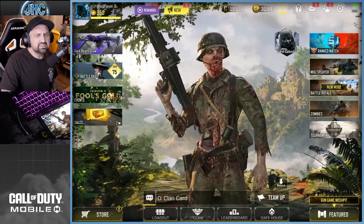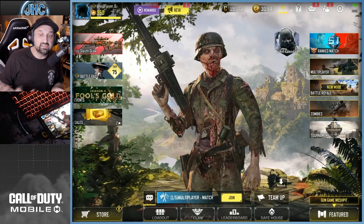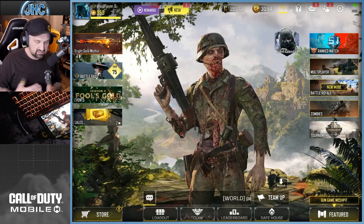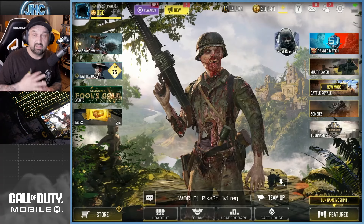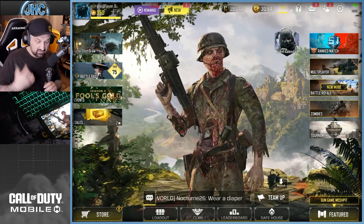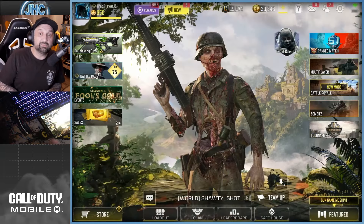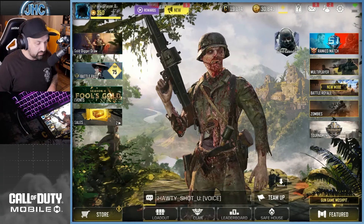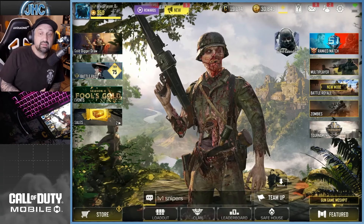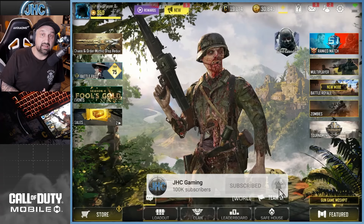That's the new update, guys. Go to the App Store or Google Play Store to see if it's out for you — it's out in North America at least. The season starts Wednesday night, we're getting a new battle pass, rank resets for BR and multiplayer, and a new championship starting with at least two new soldier skins and guns. It's gonna be a good time. I'll see you guys Wednesday night on the live stream — make sure you subscribe, turn on notifications, and I'll see you in the next one.